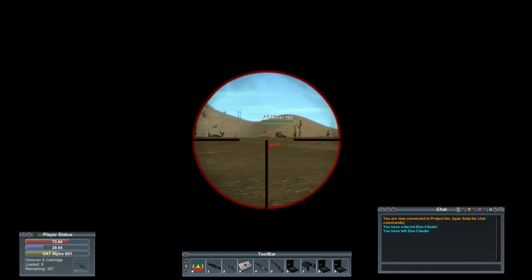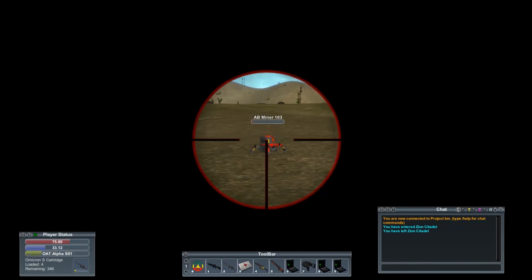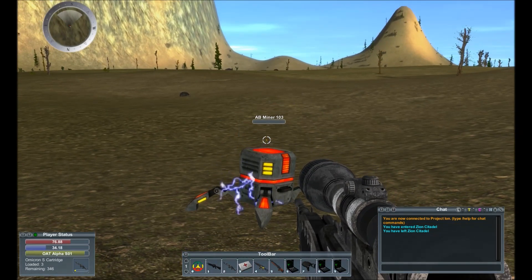A couple of changes: vehicle passengers riding shotgun can now drop bombs from the car — pretty cool. The vehicle audio volume can now be controlled with ambient audio settings. The vehicle cleanup timeout after the owner disconnects has been decreased to five minutes. There are also some textual corrections and improvements, plus networking functionality related to MTU.